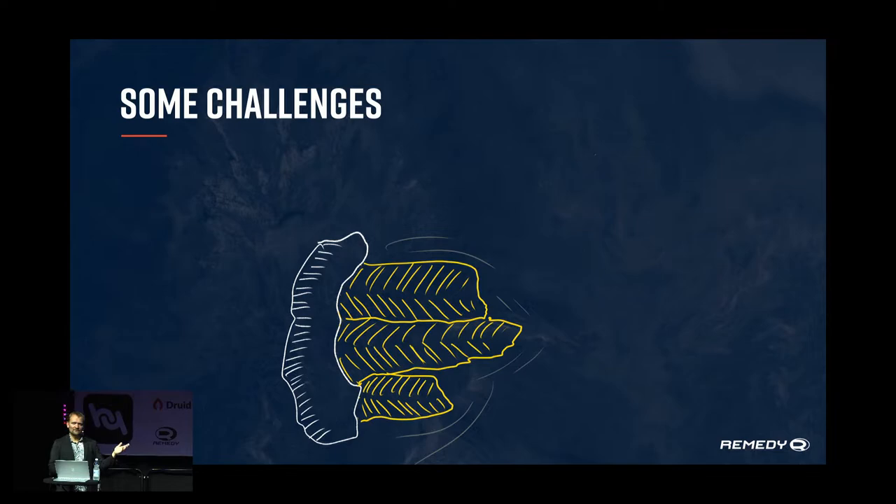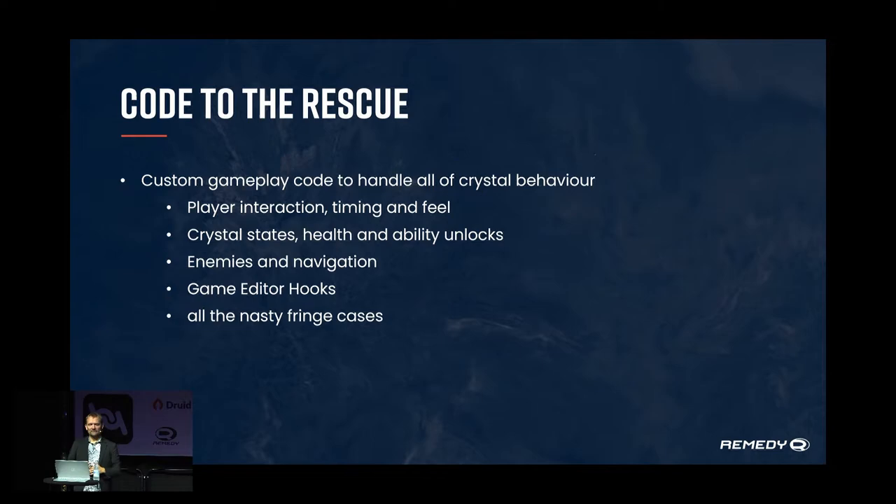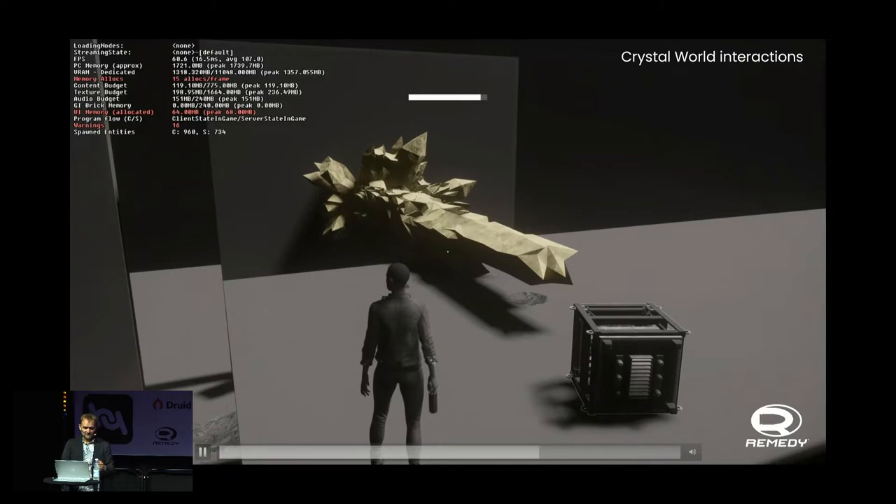Some challenges: what happens if a crystal grows and there's an enemy in the way? You get weird collision situations. Code to the rescue — can the crystal push enemies? Yes, partially. What about items placed in the way? We used that for puzzles where crystals could push little cubes. Custom gameplay code was written to deal with all those edge cases you only find when you're actually doing it.